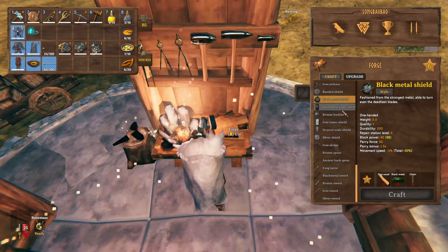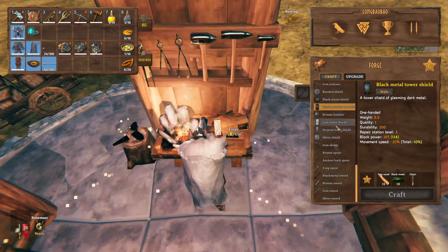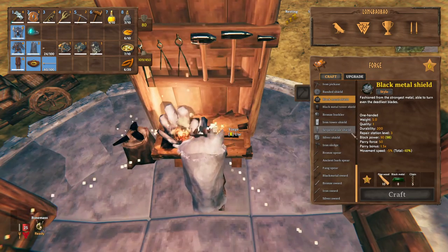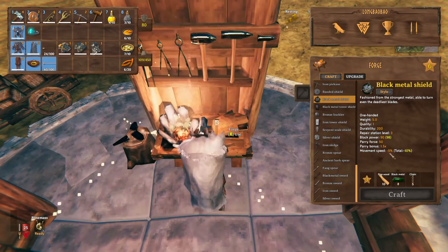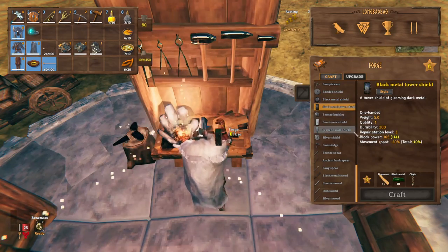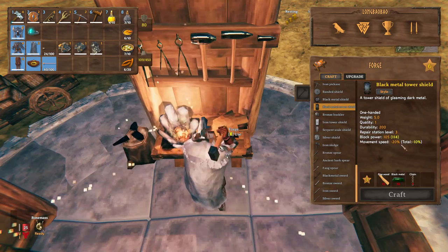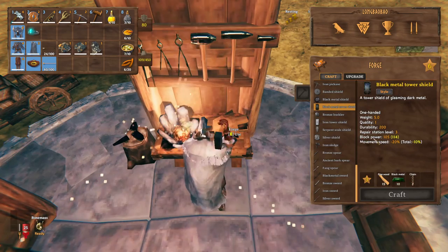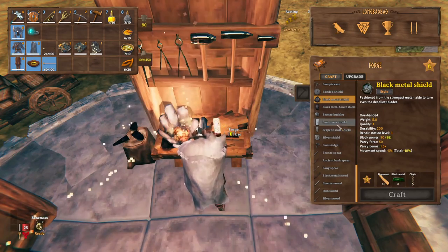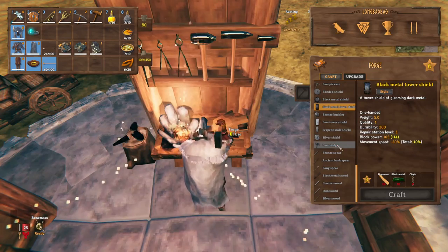We'll make the black metal shield — I'm going for the regular shield instead of the tower shield because I want more mobility. The black metal shield decreases your movement speed by only 5%, whereas the tower shield takes a whopping 20%. So I prefer the mobility over the block power; it's 15% difference but we're okay with that.